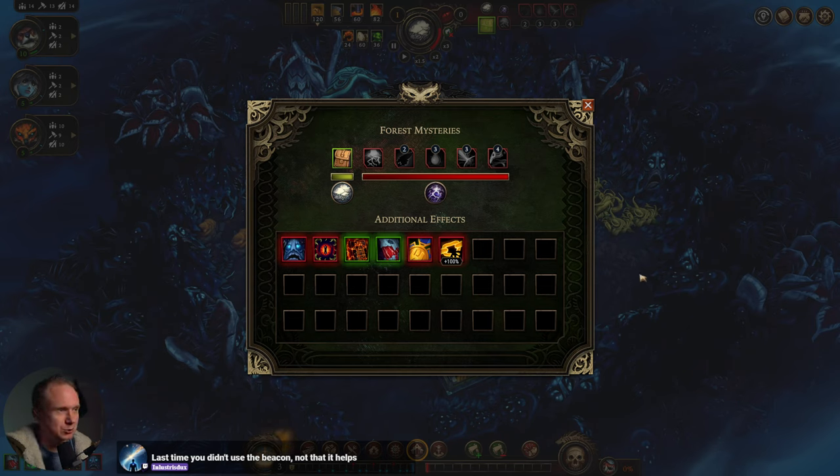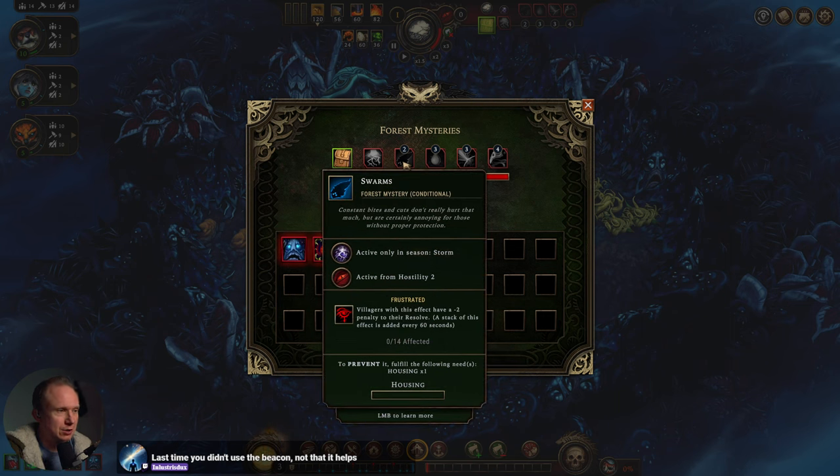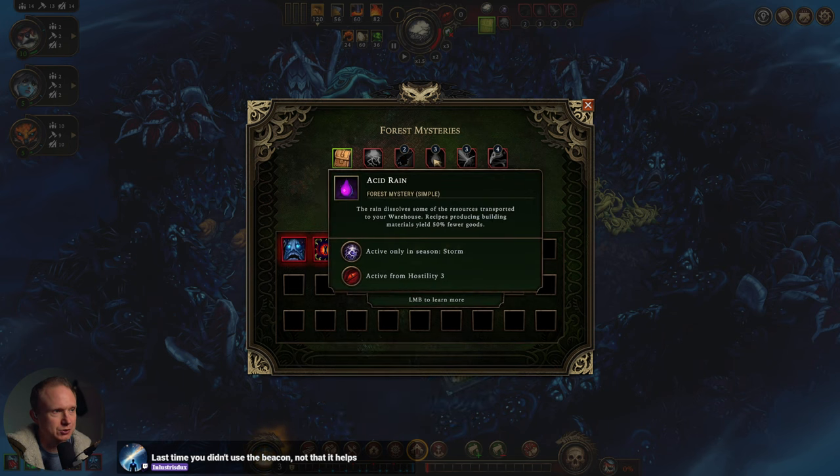Last time we didn't use the beacon — not that it helps. We get swarms: villagers with this effect have a minus two penalty to their resolve, and a stack of this effect is added every 60 seconds. To prevent it, fulfill the needs for housing. So everybody needs to be housed before we hit hostility two.